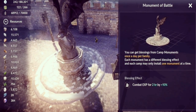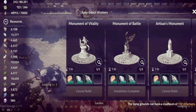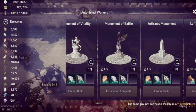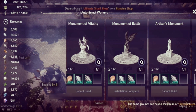There are three different monuments, each giving a different effect. The Monument of Battle gives a 10% combat XP boost for two hours per day. The Monument of Vitality gives 50 stamina per day. The Artisan's Monument gives an XP boost for life skills like fishing, mining, and logging. You can only use one monument at a time, and if you want to switch, you need to collect the other one first.